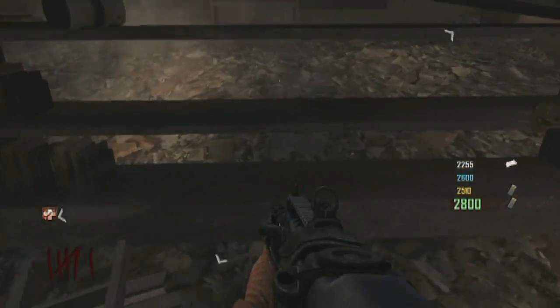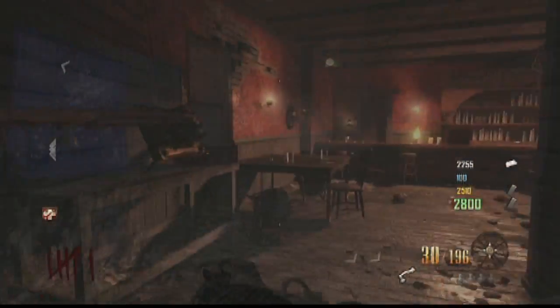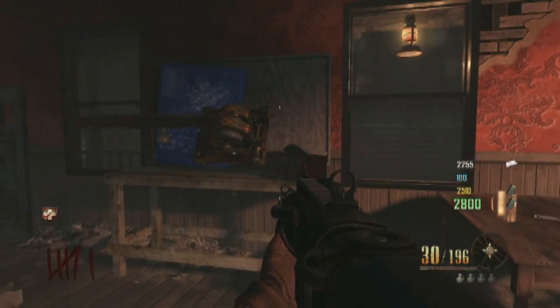The last part is right on the bottom shelf of this little bookcase and it looks like a handle — to wind it up, I guess. Hold X at the workbench and you have yourself the Head Chopper.